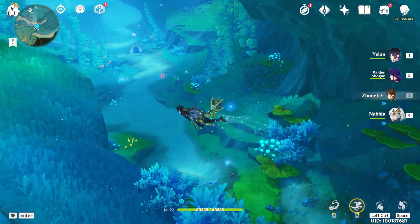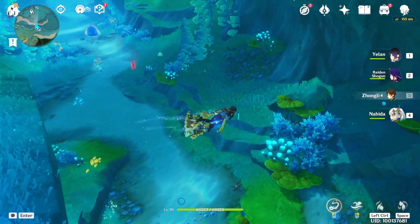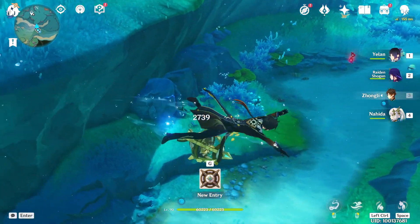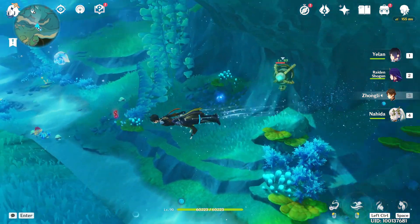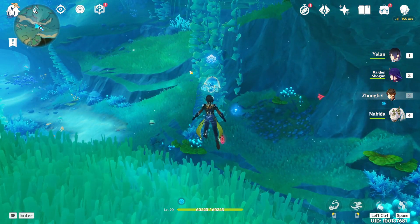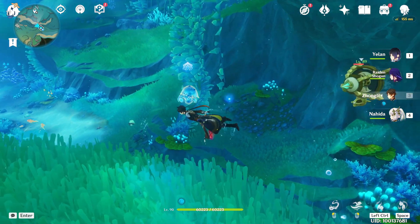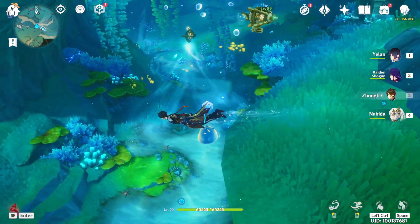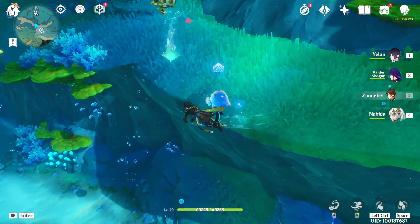Underwater, don't try to fight just using the default attack method — you can see it deals really low damage, only 2000 per hit. The main way you do damage underwater is by using the special power you can get from the blue creatures. There are three types of powers you can get underwater, and the first one is the Scuttle.